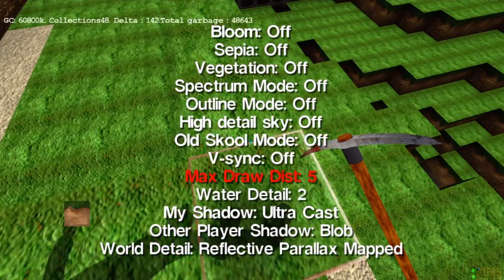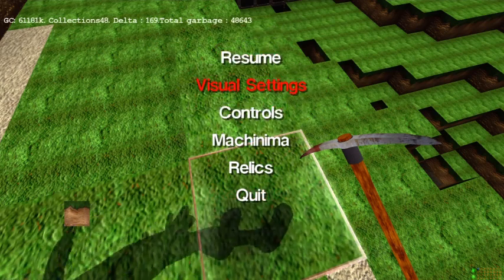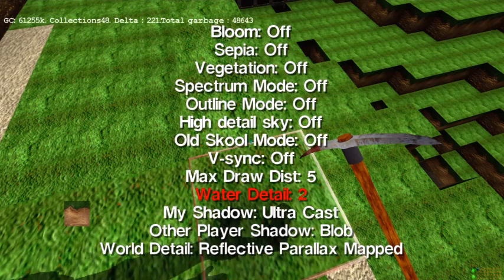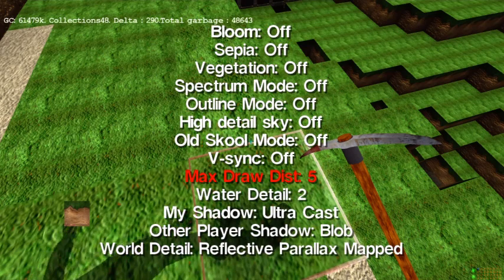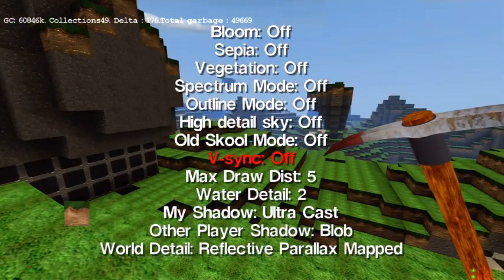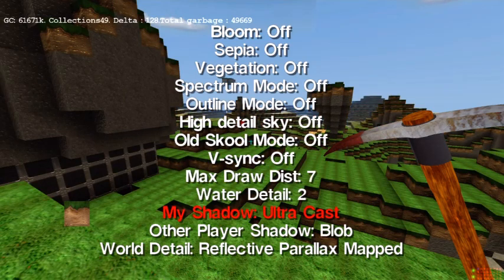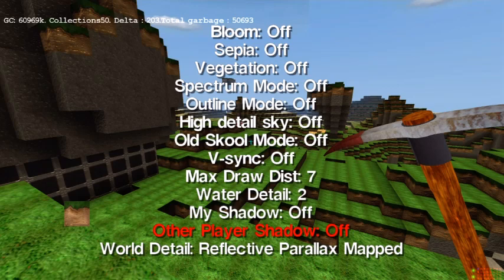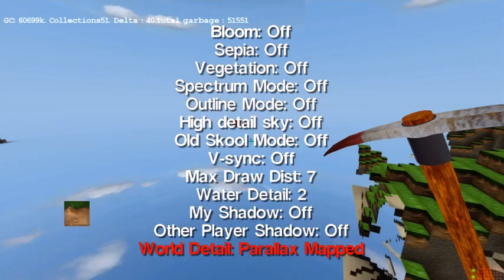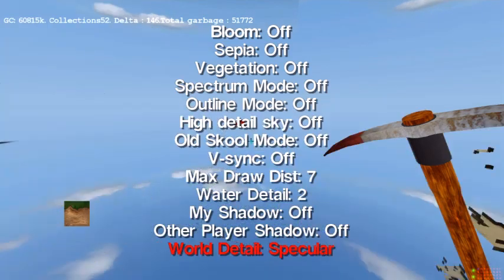Vsync — there are loads of PC settings. Water detail just makes the detail on the water more. Max draw distance just loads more of the map at a time — if I increase it you can see more of the map, if I lower it you can see less. Shadow just changes the shadow under your character and your friends' characters. And this is different lighting — you can notice different things each time I change it.